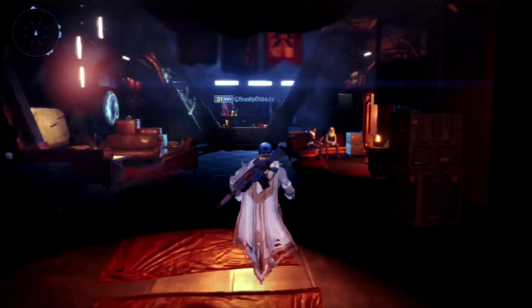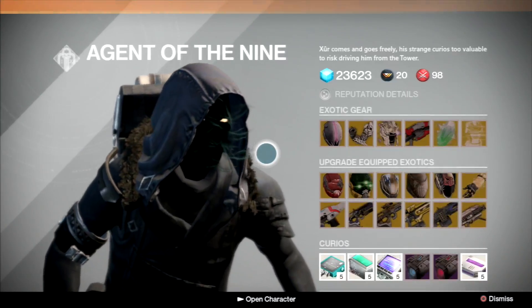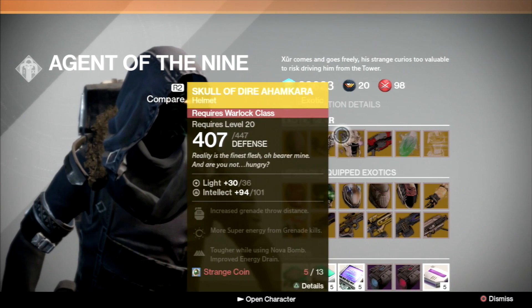He's selling the Icebreaker, which I just recently bought from him. This is what he has right now, so that's the exact location of it — just use those Strange Coins, buy whatever you want. I just recently bought the Icebreaker.